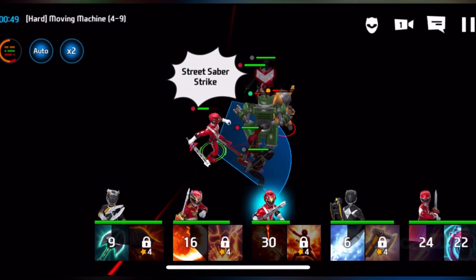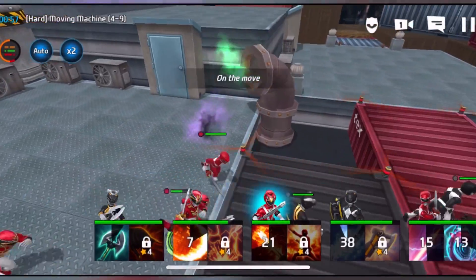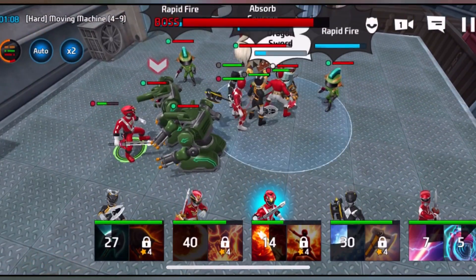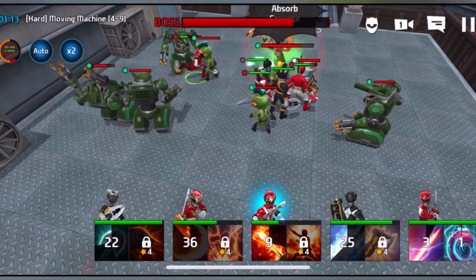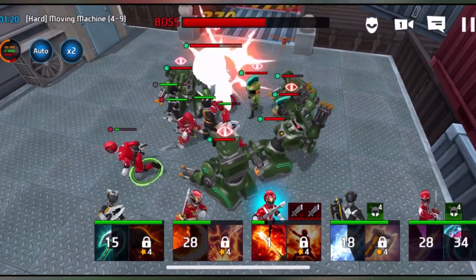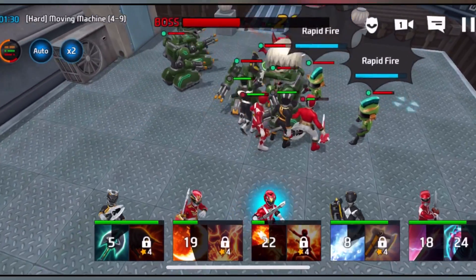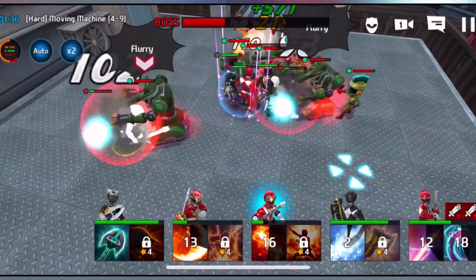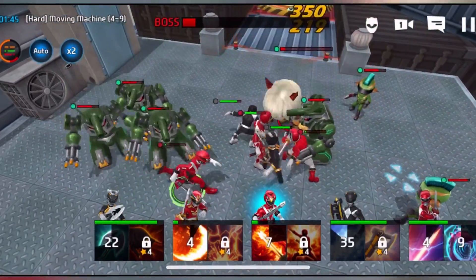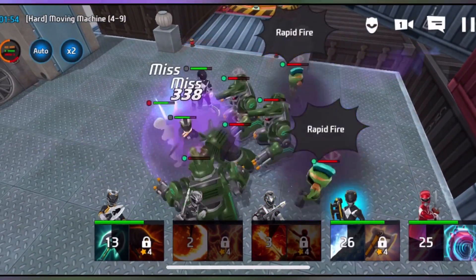There's the Black Mighty Morphin Ranger — only the Mighty Morphin Rangers are up there. The boss has a beard. Why are these guys running after my Red Ranger?! Literally they're just chasing my Red Ranger. Oh my god, the Red Ranger is going down! I don't want to die! Okay, so the boss is gone.